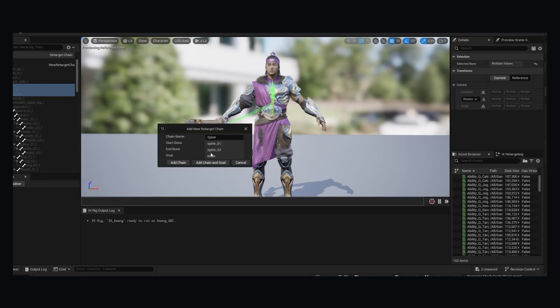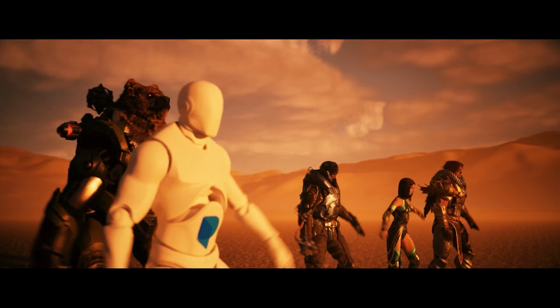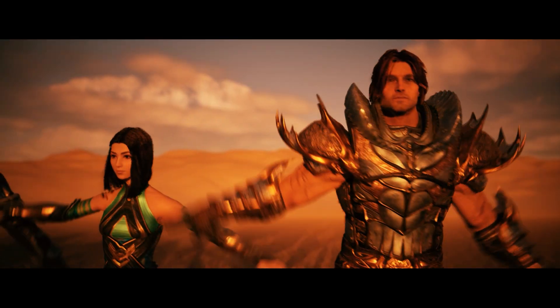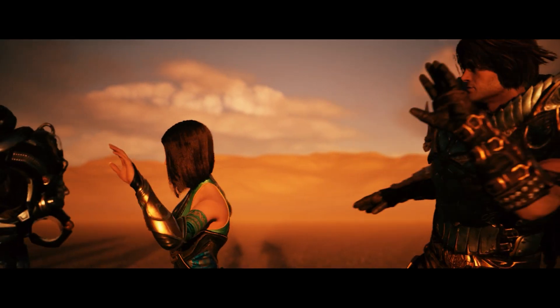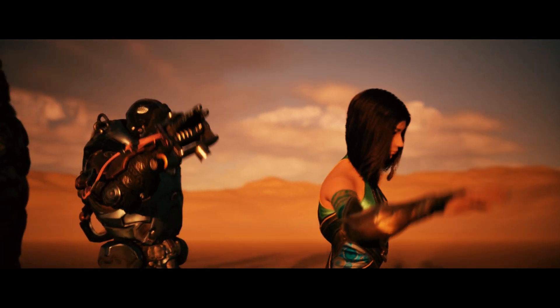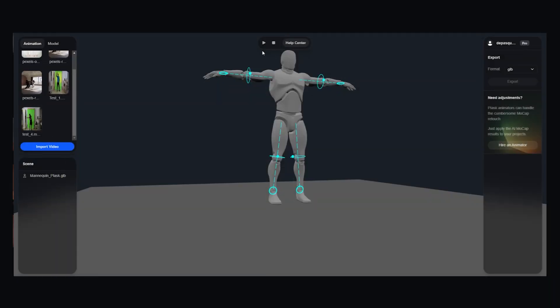Do you find it lazy to use placeholder animations in Unreal because you don't know how to do the retarget or find it complex? No problem. I made this project for you with 9 free characters from Unreal, all of them ready to use. They have retargeting, they have IK — all you have to do is import your animation and choose which character you are going to use it on.